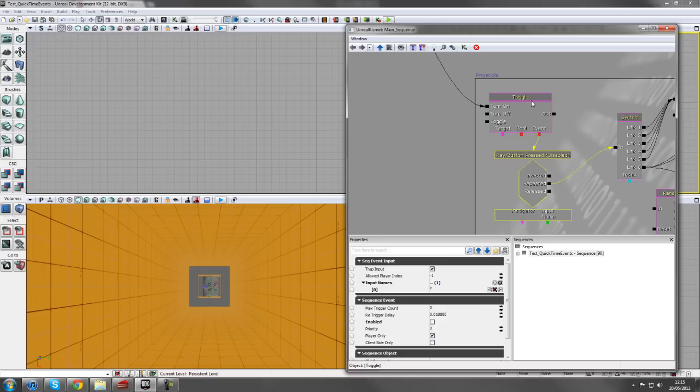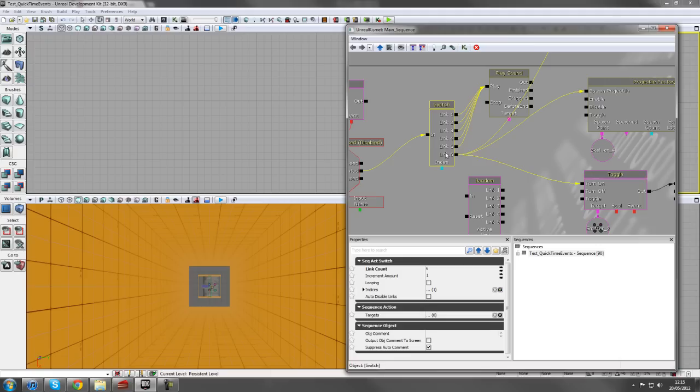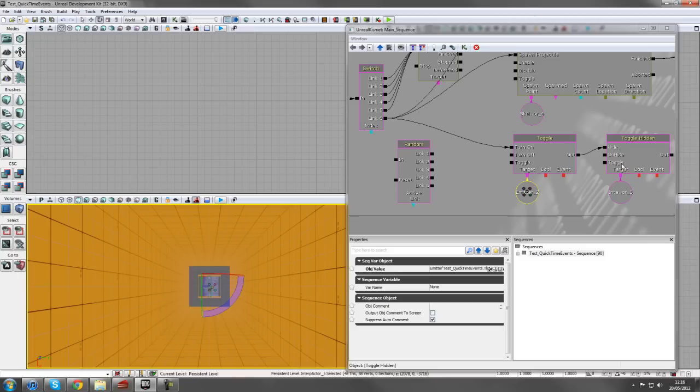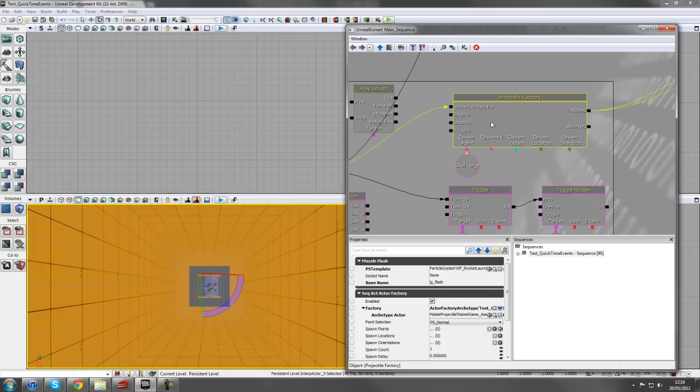The event is disabled by default, so when we hit the trigger we need a Toggle - hold T and left-click - set to Turn On to enable it. For the first five switches: the dulled sound. On the sixth switch, we fire our weapon. This is hooked up to a Toggle turning on the emitter attached to the falling concrete - that's the explosion effect - and we also hide the big concrete piece. Those two toggles we've covered before, so that's nothing new.